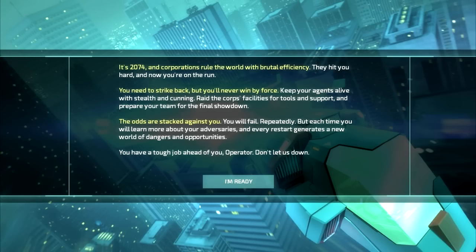It's 2074 — incorporations rule the world with brutal efficiency. They hit you hard, and now you're on the run. You need to strike back, but you'll never win by force. Keep your agents alive with stealth and cunning. Raid the corps' facilities for tools and support, and prepare your team for the final showdown. The odds are stacked against you — you will fail, repeatedly. But each time you will learn more about your adversaries, and every restart generates a new world of dangers and opportunities.